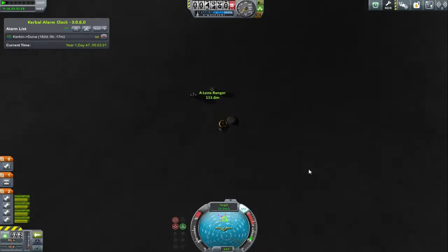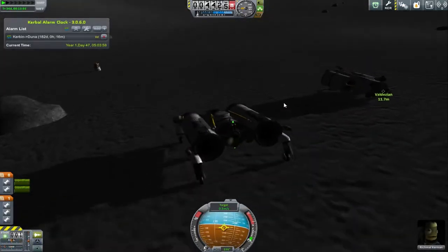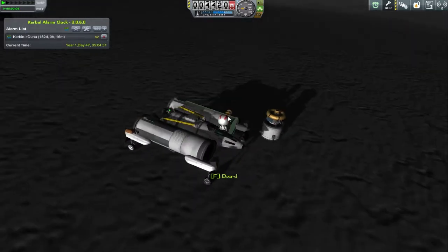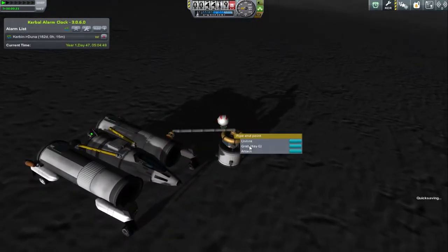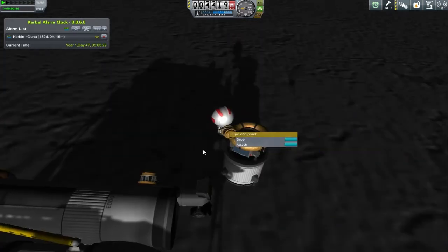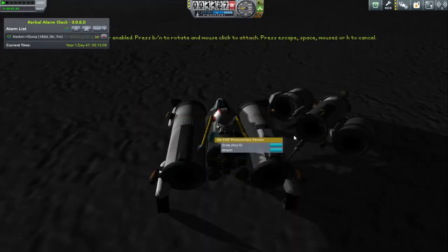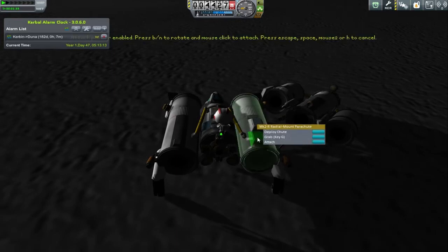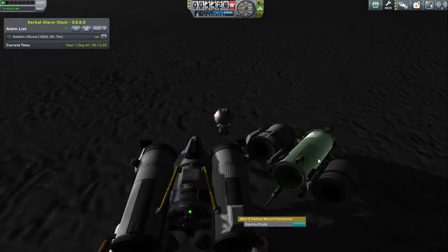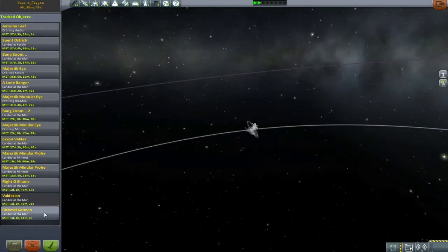I could have made this a little bit smaller - the tiny fuel tank underneath was actually supposed to be a transfer stage from Kerbin to the Mun that never happened. My sub-assembly ended up having so much fuel it took it all the way. I grab all the fuel out of the probe before taking the fuel pump over to our fuel tanker. Once done with the probe of shame, we come across to the Valdezian, take all the fuel out, and take all the parachutes off so we have a return-to-Kerbin mechanism.